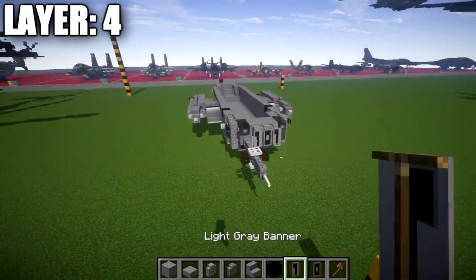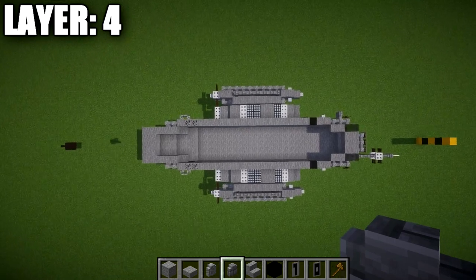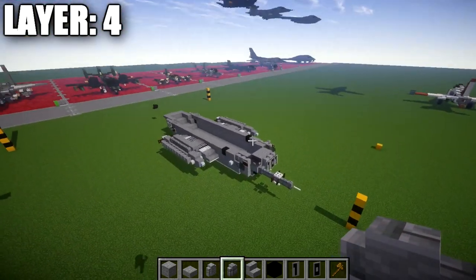Make sure you hold on to those banners because we will be using them on the sides of the helicopter as well on a couple of layers. That right there is layer number four. Here's what it should look like from above, and with that we'll move into our next layer, layer number five.